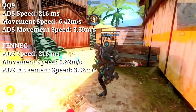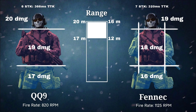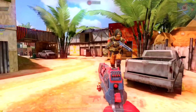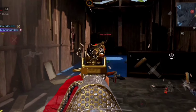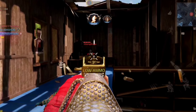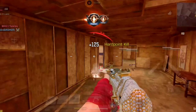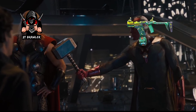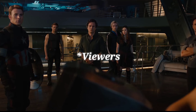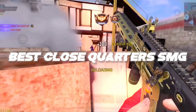The movement and ADS speeds are very solid for both of them, so no comparisons there. The effective range for the Fennec and QQ9 are 16 meters and 20 meters respectively — I would not suggest taking gunfights out of these ranges as you'll be in a losing fight. So, what we've established is that the Fennec is better, faster, and more consistent than the QQ9 — hence proving it's worthy. The Fennec is the best SMG in the game for the current meta.